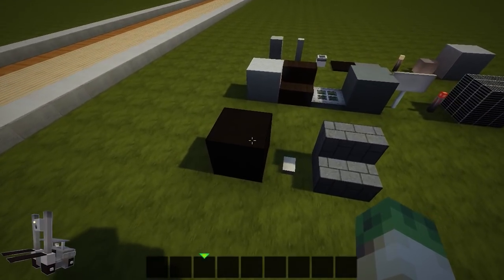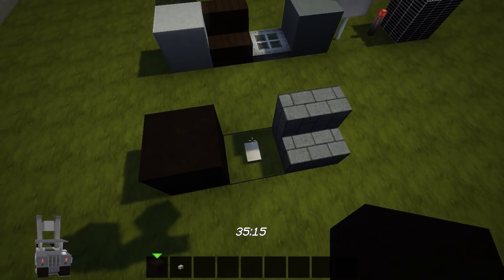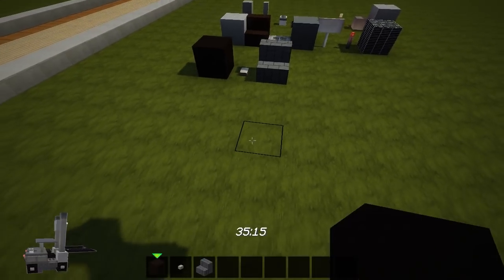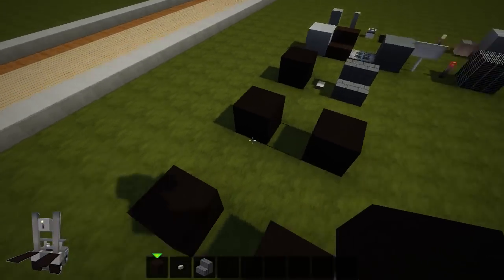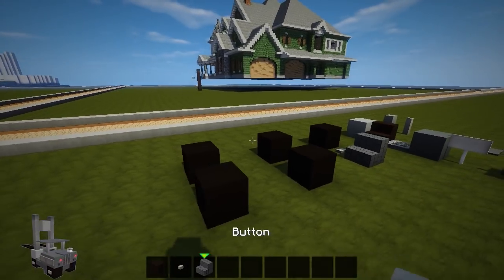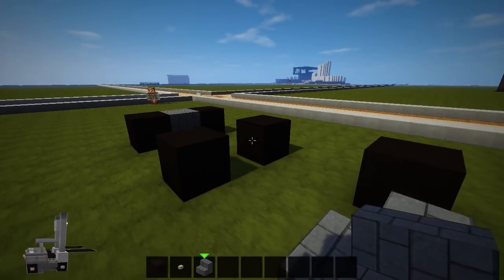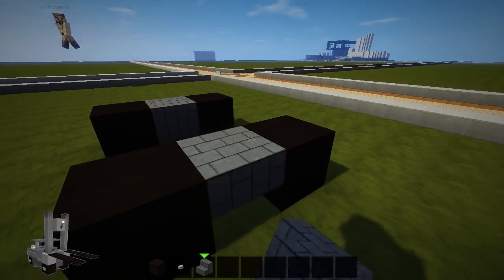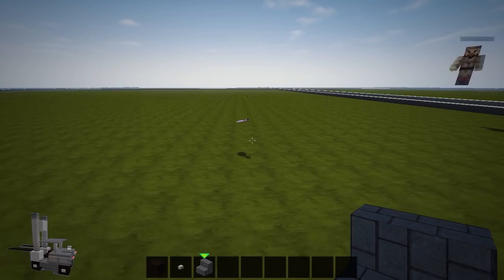Let's get on and build this awesome forklift, which you can see spinning in the background. We need a button, some black wool, and some cobblestone stairs. We're going to place them like that — easy peasy! Please ignore the floating Victorian house in the background; I'll explain it in my next episode which is coming up pretty soon.